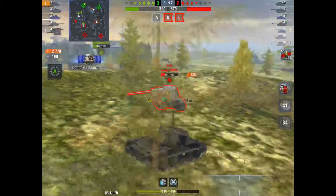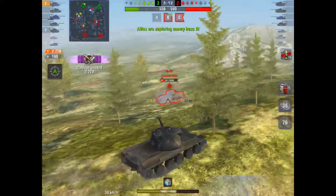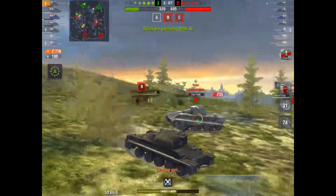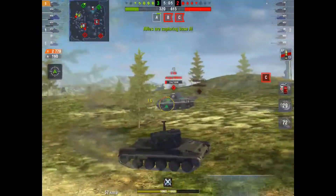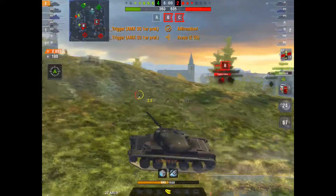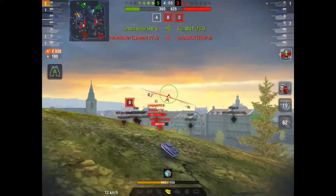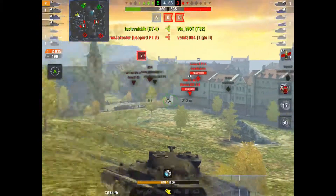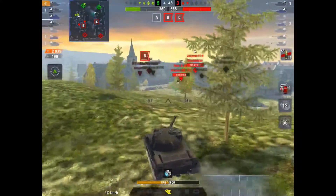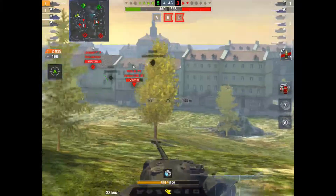I put a shot into him and it's really just a matter of trying to take him out as soon as possible. I'm using the hill. He misses a shot, I bounce mine. There's a T28 prototype in the corner — he hasn't moved, and he's not actually going to move all game. He does very, very little. At this point I'm contemplating getting the C cap because they're winning on caps, but we're winning on tanks — it's 4 to 2 — shouldn't be an issue.